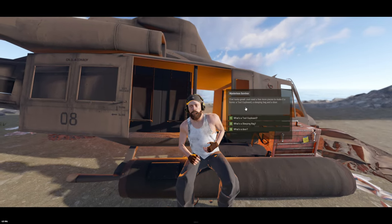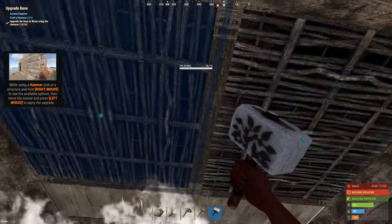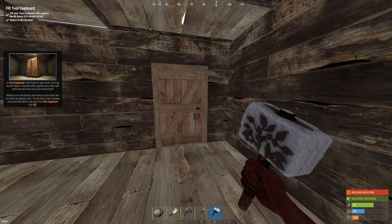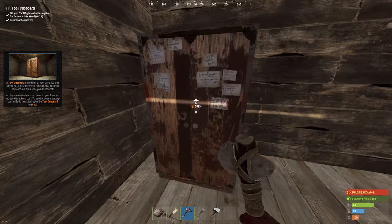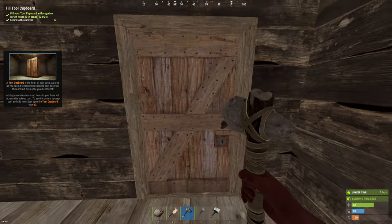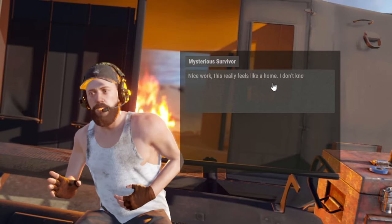I forgot to ask you — what is the door again? Done. Now what's the next step? 'Fill your tool cupboard with supplies for 24 hours.' I'll just put everything in there. Return to the survivor.